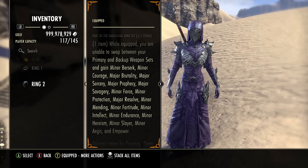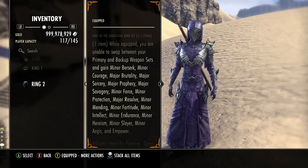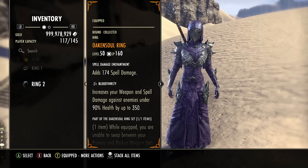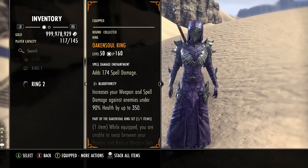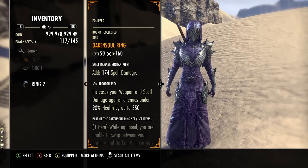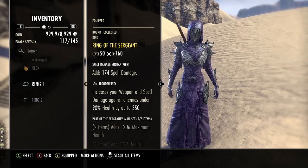Basically, you're just heavy attacking, maybe doing one or two damage skills, and using your ultimate when it's ready. It's such an easy setup that I highly recommend it. If you don't want to use Oak and Soul Ring or want to stick to two bars, Sea Serpent's Coil would probably be my second choice — it gives good damage buffs, but you will need to maintain two skill bars and keep up your damage buff, crit chance, armor, and all that stuff.